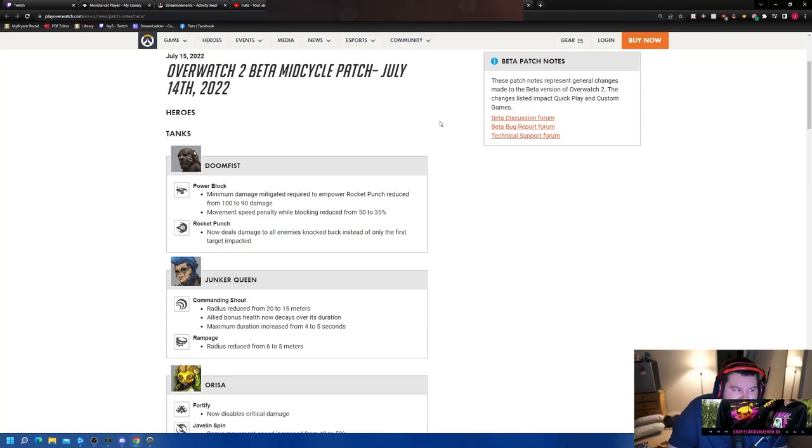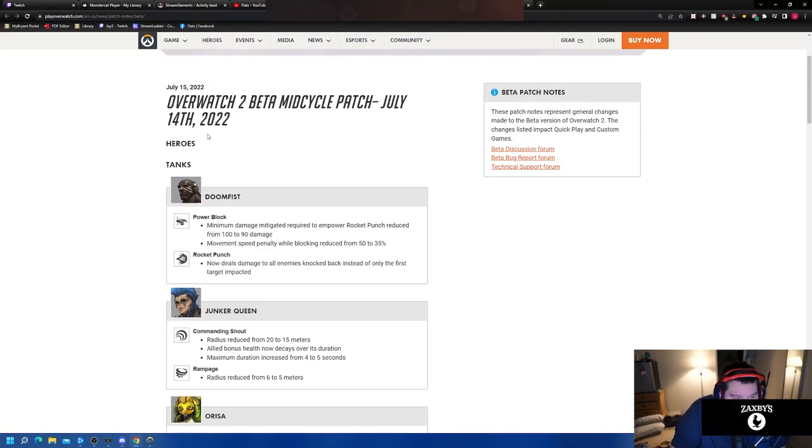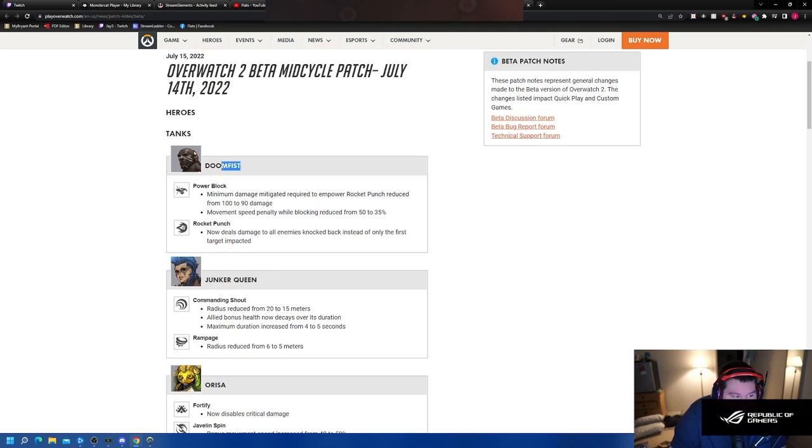Okay, actual patch notes. Zen got a big nerf which we'll get to. But first, let's go in order — Doomfist. Doomfist minimum damage mitigated required to empower Rocket Punch reduced from 100 to 90.